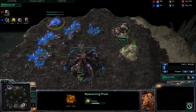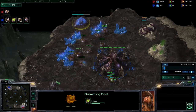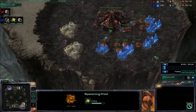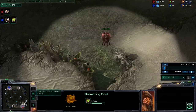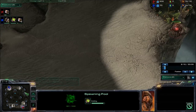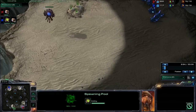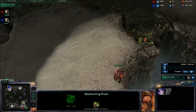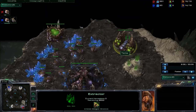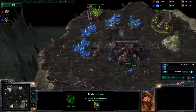We do see an early gas — this is either going to be a speedling expand or some early speedling pressure. This is pretty standard for ZvZ; there's no cheese going on. Cheesing on this map isn't really common just because of the map size and how it's a 4-player map with 4 spawns, so you're probably not going to rush to the wrong base with something like a 7-pool.